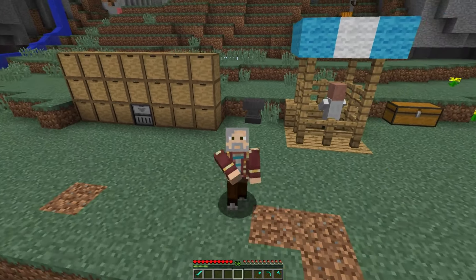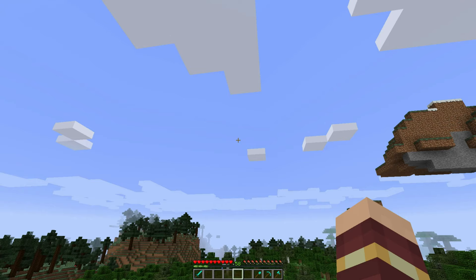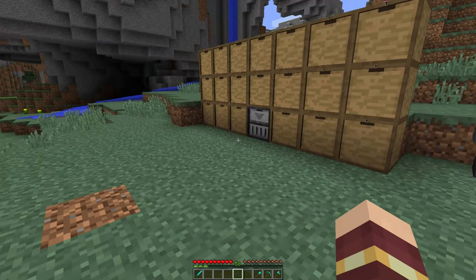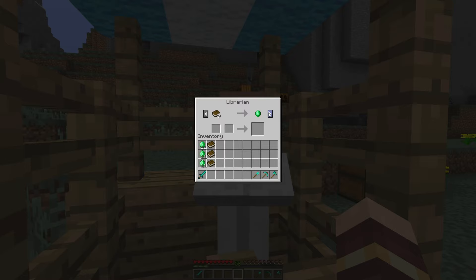Hello everyone. This is a quick video to show the mod that I've just made. It's called Globetrotter and basically it's the global traveler trade from Plus Tick in enchantment form.